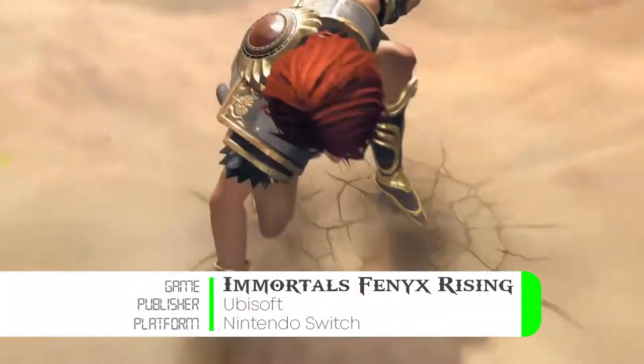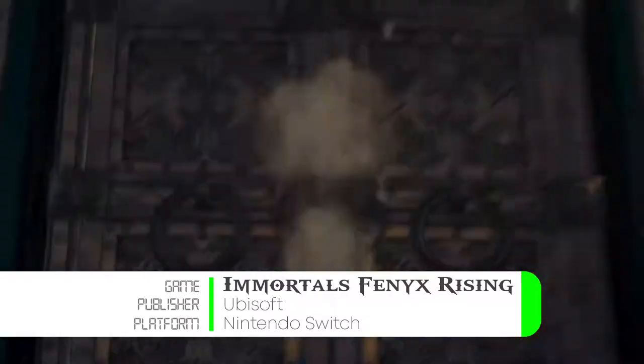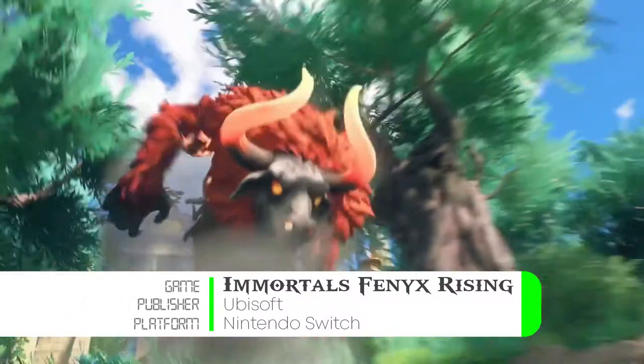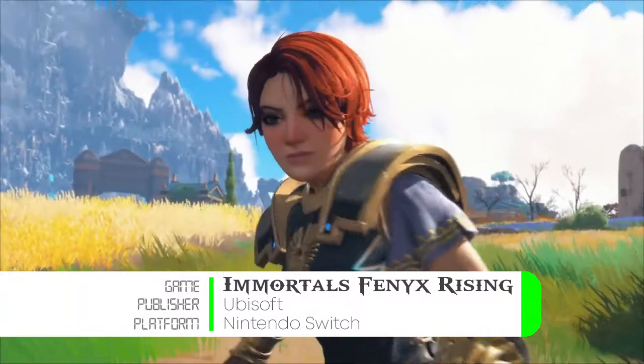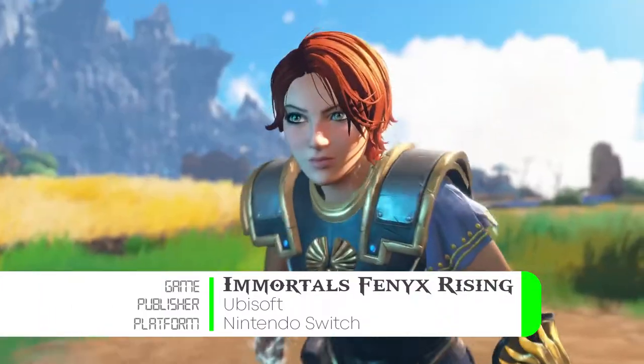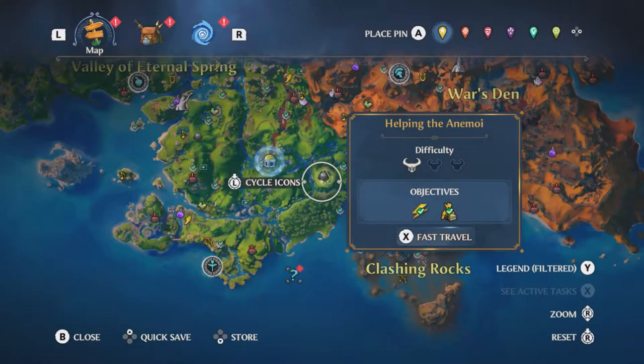Hey guys, welcome back to Pixel Rich Games. In this episode of Immortals Fenyx Rising, we're going to go over how I solved the vault called 'Helping the Enemy' — had to Google how to spell that properly. Before we get started, let me tell you that I have guides to other vaults in this game, so you can view those if or when you need them. Don't forget to subscribe to this channel and like this video.